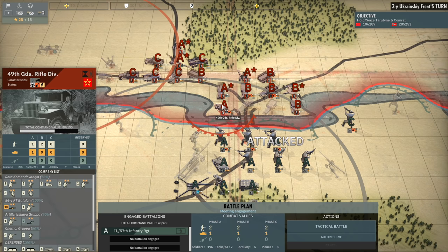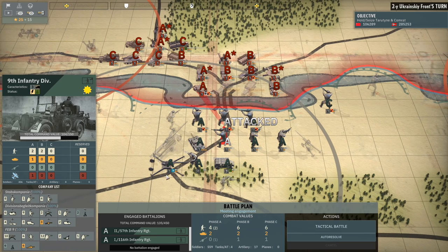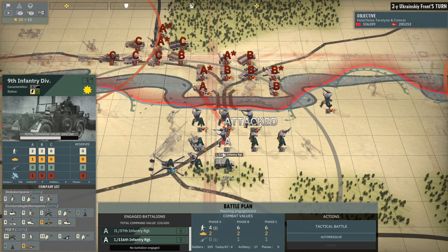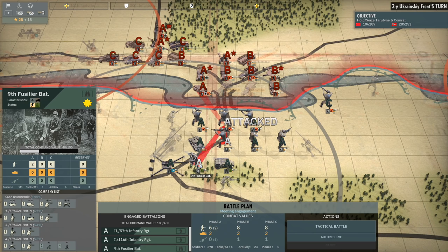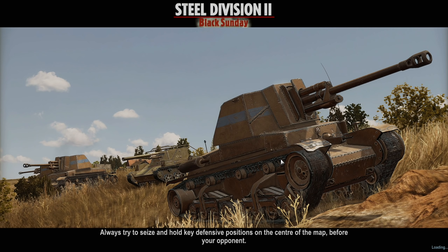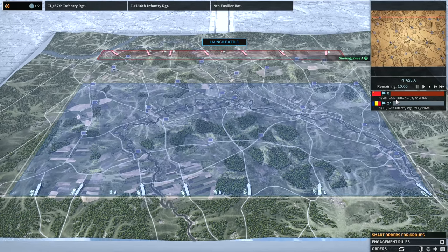We've got another defense to make — the 49th Guards Rifle Division coming in on us, probably with more air support. Actually we've got AA here, so probably not, but definitely with plenty of artillery. It could be another case of wanting to counterattack, but probably isn't a good idea. I will have the bunkers to play with at least. They're bringing in an infantry unit in phase B and only one artillery unit, so that's actually pretty good for us. They're probably just going to focus my bunkers with the artillery, so we'll be absolutely fine.